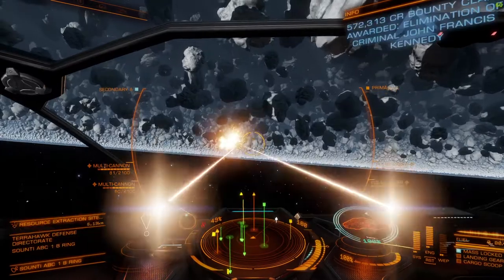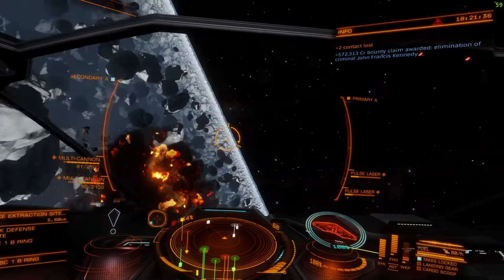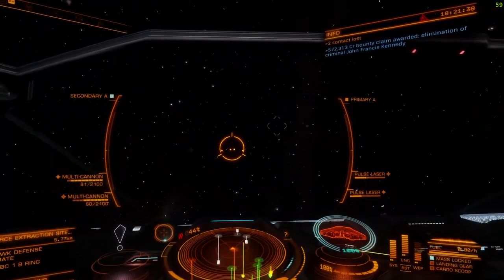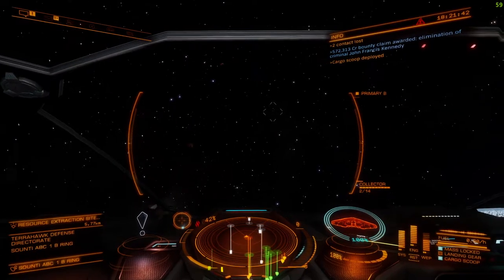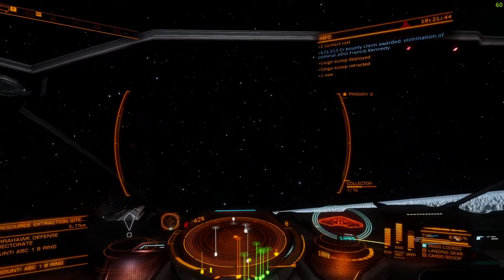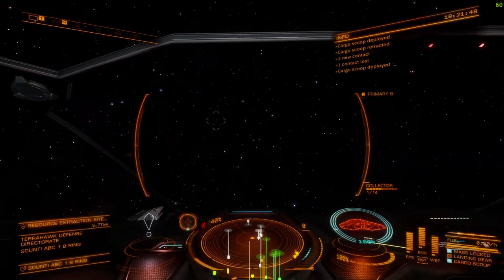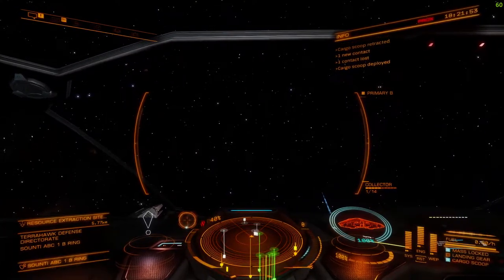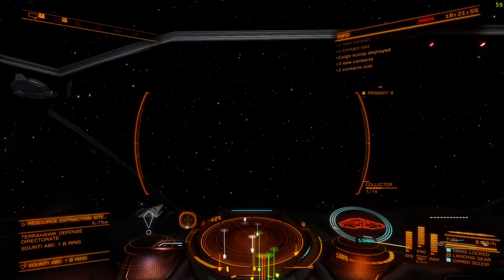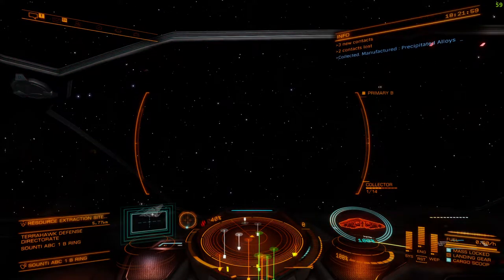All pips to weapons. You'll see that the ship has ejected materials, so we switch to the collector limpet, drop the cargo bay, and launch limpet. Depending on what ship you kill depends on what quality of materials you'll get. The bigger the ship, the better quality — so that was precipitated alloys.